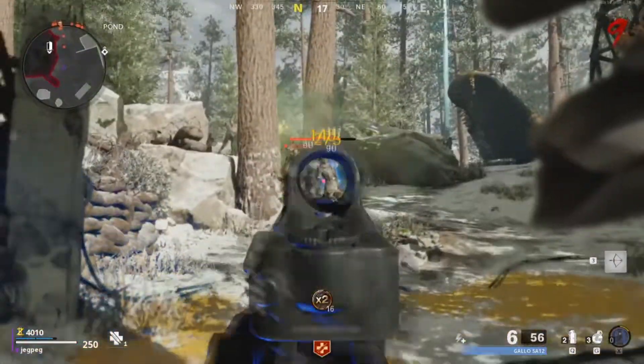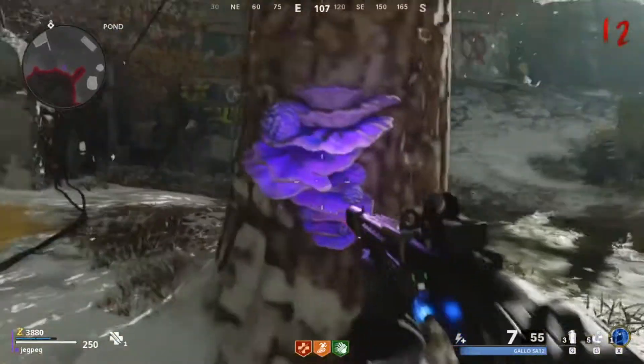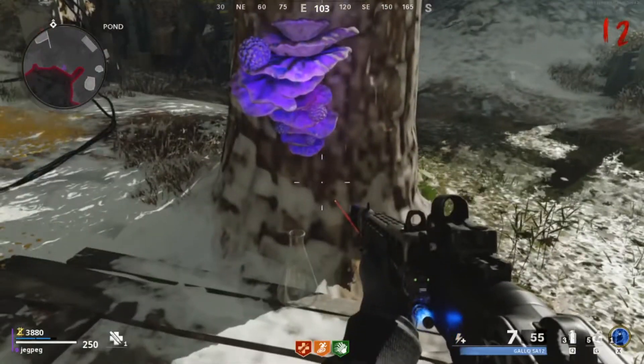Next, get a Megaton to shoot its goop at this tree so the flower on it turns purple. Interact with it and it will start a timed event where the flask is filled. This is time-based so you don't have to worry about any zombie kills.